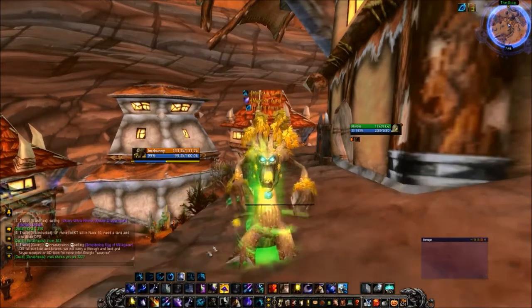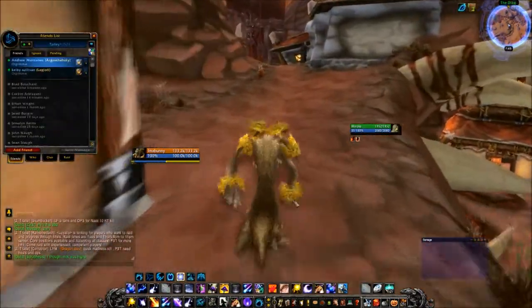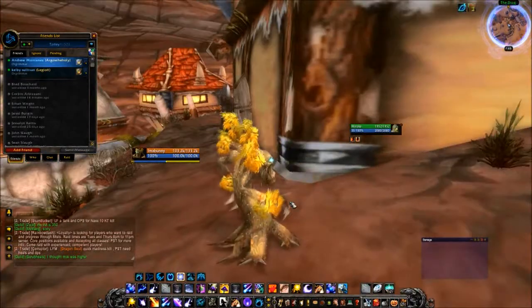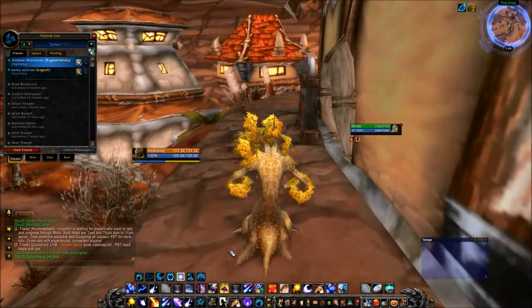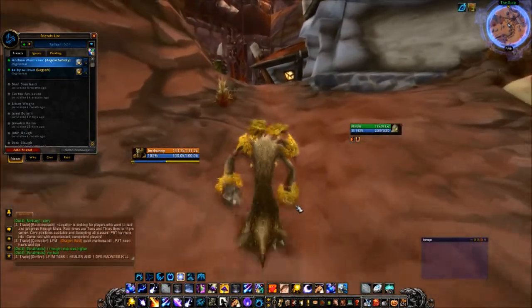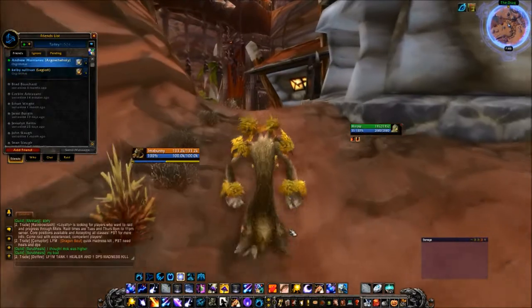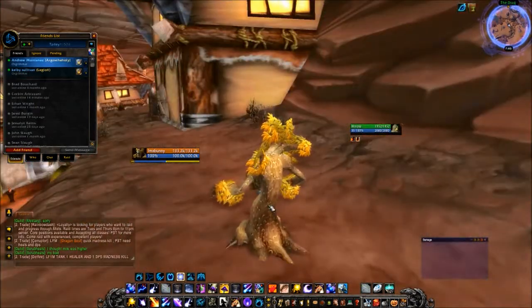You can also get Permanent Tree Form. This tree form has no effect unless you use Incarnation, which will turn you into the good healing tree. But other than that, you can still run around looking like this and be goofy. Druids also now have a fourth spec for tanking and Feral DPS, so now they're two completely different specs. But other than that, that's about it for Druid.